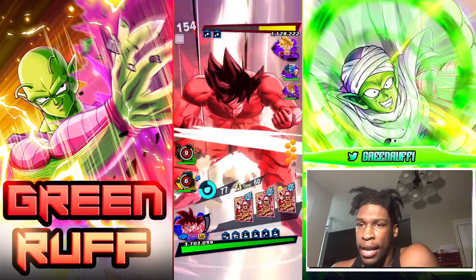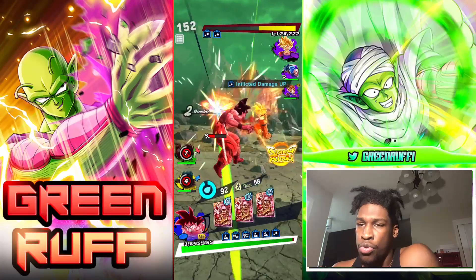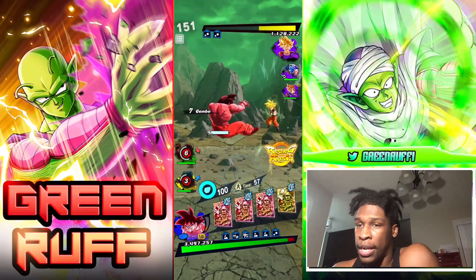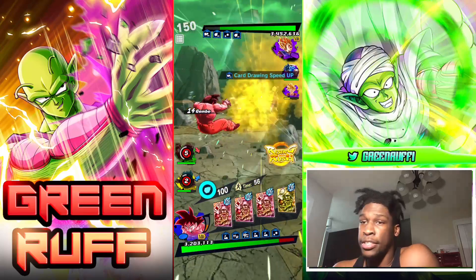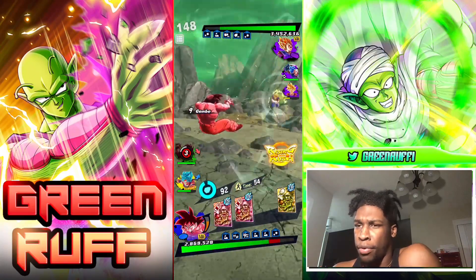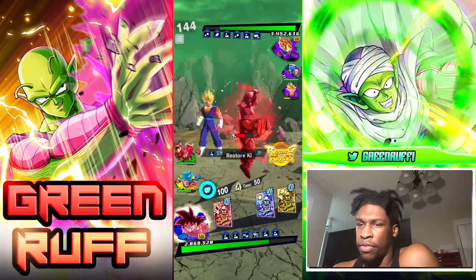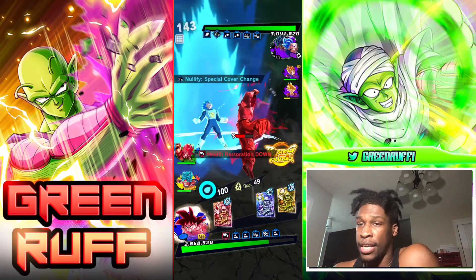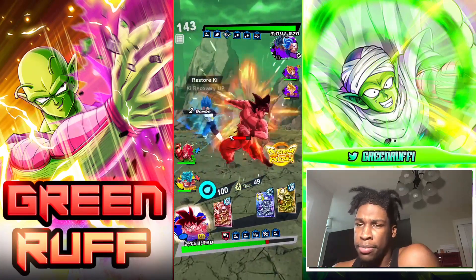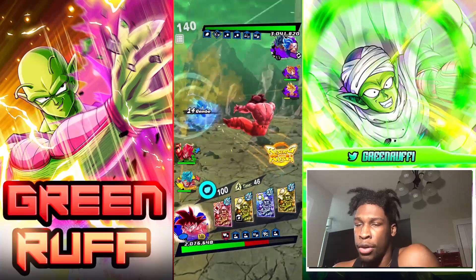I pop both green cards and transform just to see if I can catch them lacking with the time stop. But what I need to do is take down Revival Gohan's first life so I can just rush, because one thing about Revival Gohan is if he pops green and blue cards he can reduce his sub count. So I definitely have to pay attention to that. He sidesteps and gets me, so if he pops the blue card I can go to green Kaioken Goku.